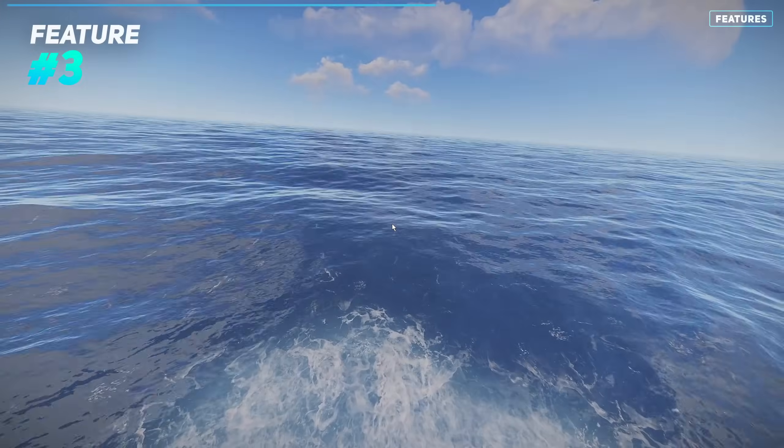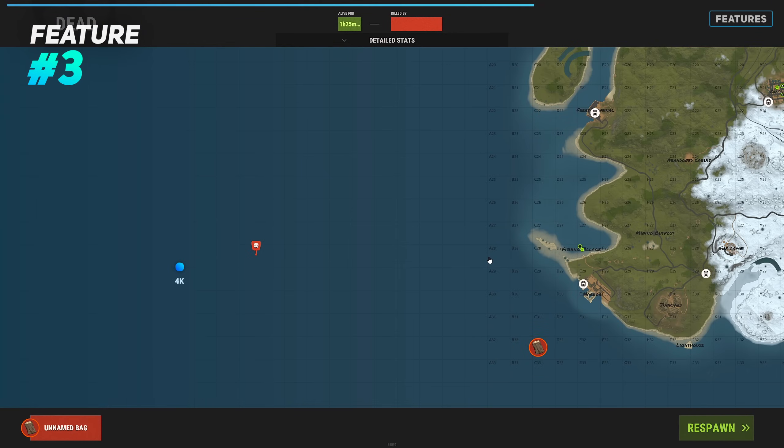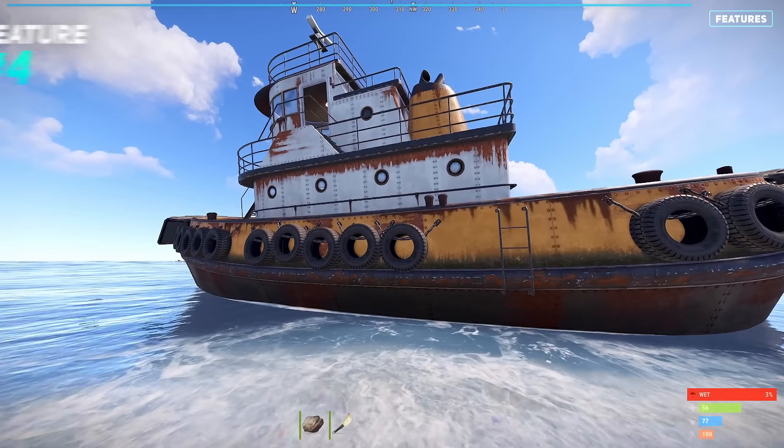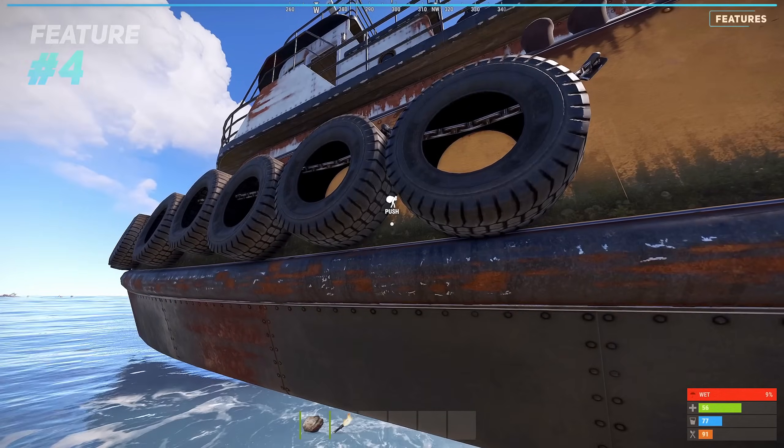The furthest you can drive out before you and the vehicle are destroyed is 13.8 unlabelled squares on a 4k map, 10.3 squares on a 5k map, and just under 7 squares on a 6k map. If the vessel becomes beached, players with building privileges can push it back into the water like a regular boat.